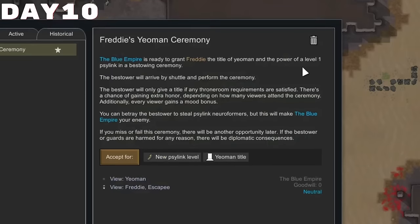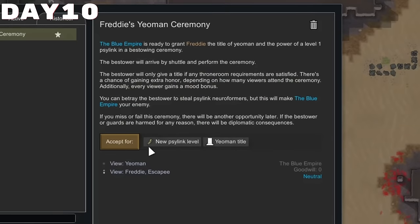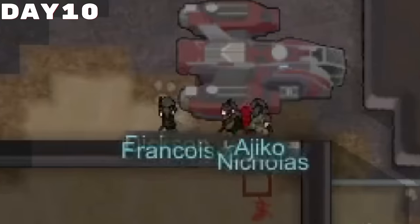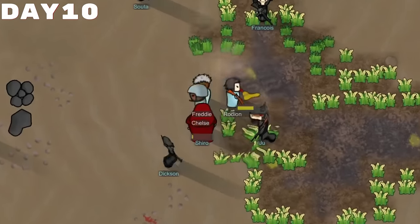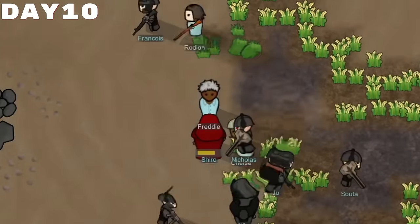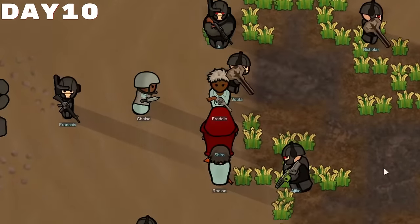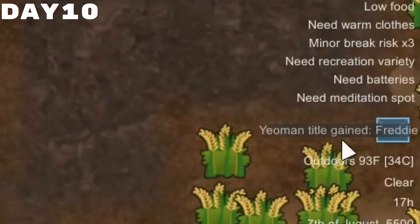It was immediately after that we ended up having a ceremony quest — essentially we could get a Psylink for Freddy, and I normally don't do these, but I thought: what if we just steal all the gear from the Imperials by killing them? Well, apparently that didn't work out because they were extremely heavily armed, so I decided to go through with the ceremony. I don't really give a shit about Psylinks and stuff like that, even though I probably should, but I never use anything like that. However, the bestowing ceremony was apparently honorable, so I suppose that's something.